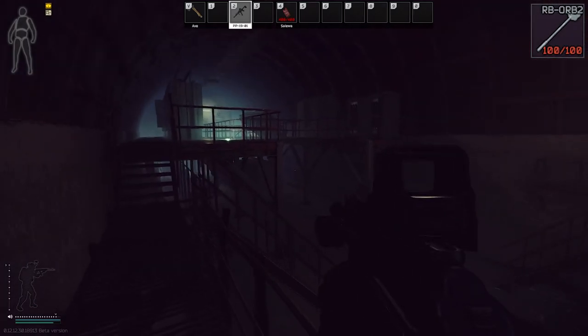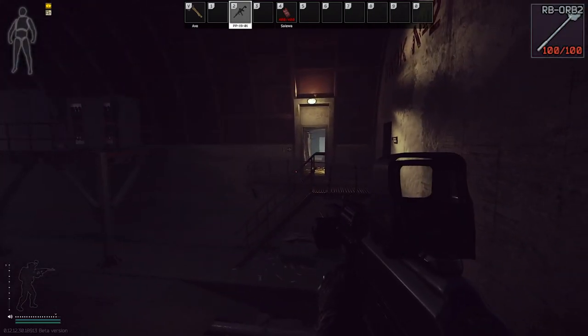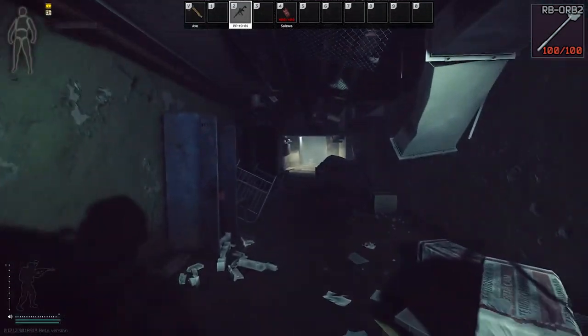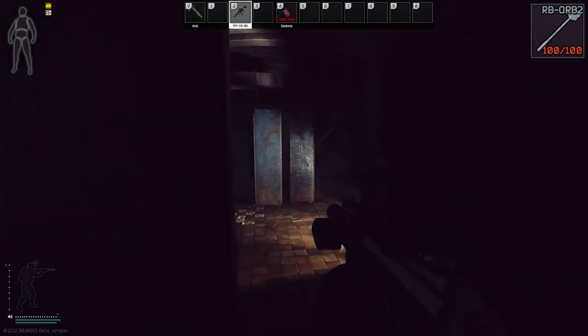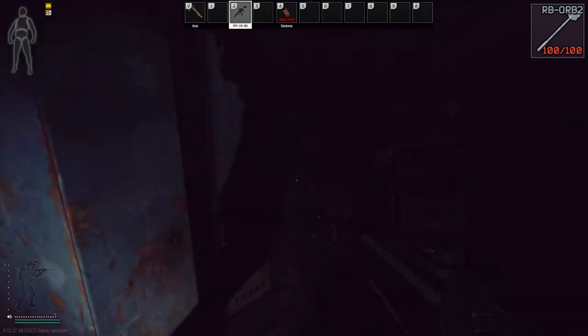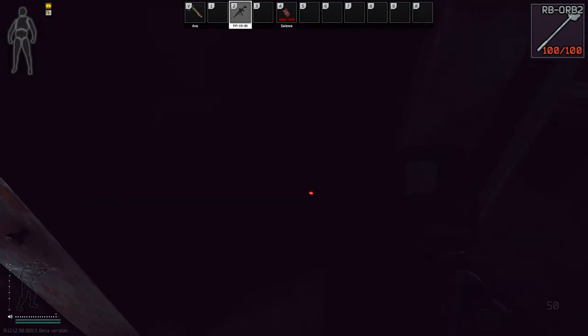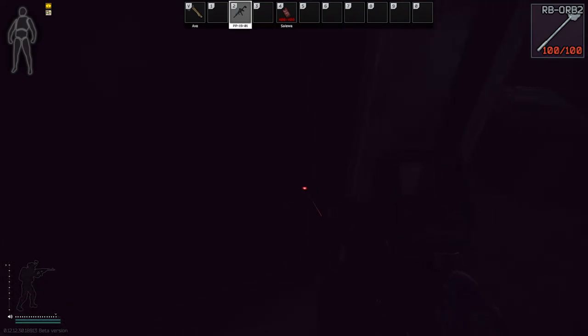We are once again still on reserve in D2 extract. If you go the whole way back, the first room on the left — just a bunch of graffiti on the wall and everything, the bathroom right here — the key spawns right here. It is the RB-ORB2 key. It is not a 100% spawn rate, but it does spawn there.